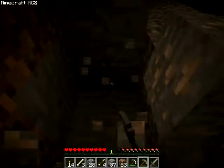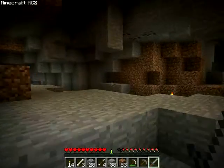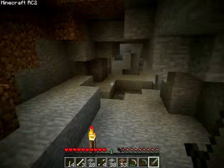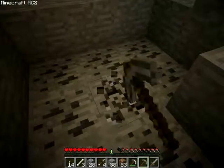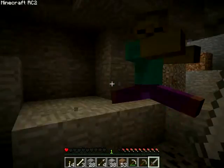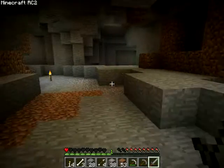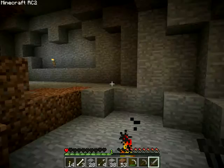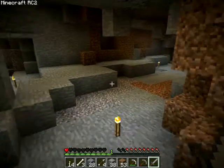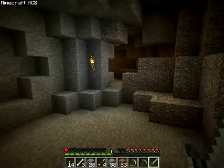We got this iron here. There's some coal over there. I think that's pretty much it in this cave. I'm getting out of here, I am about to die. I saw movement and I looked up, and boom — there's a zombie right there. That was not fake surprise, I really jumped like five feet right there.